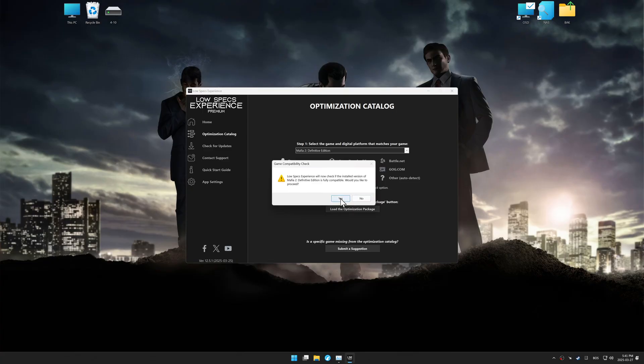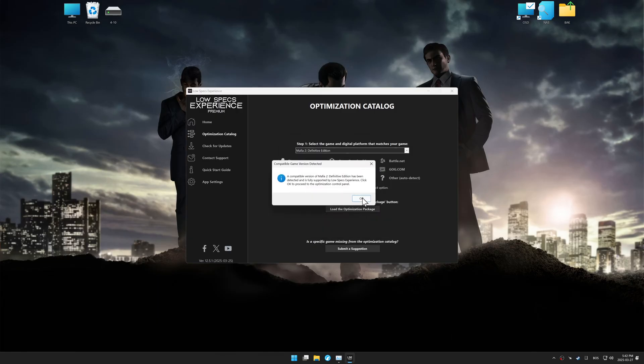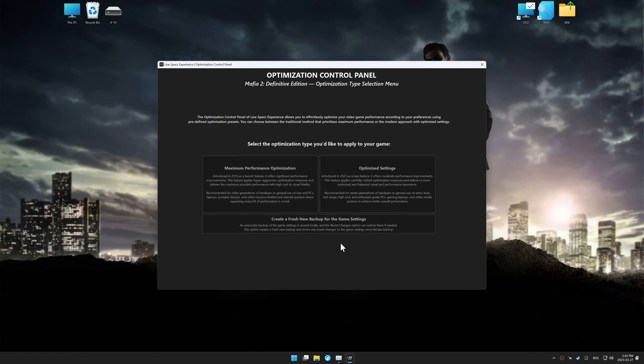Once done, press the optimization control panel in Low Specs Experience. It should automatically detect the game version installed on your system. If it does not, you will be asked to manually select the game installation directory. Press OK and the optimization control panel will load.